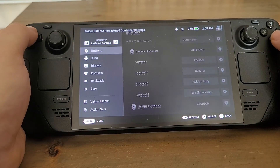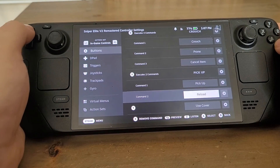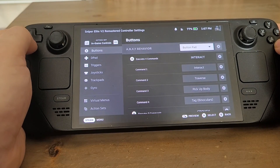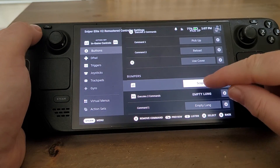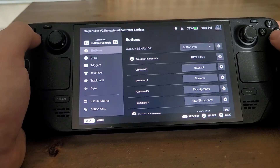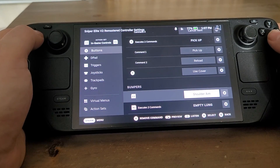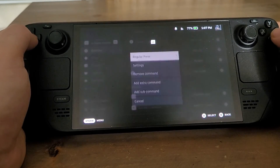And then we need to go back to the buttons. We need to find the top row. So L1 at the moment is scope, but I want to change that to shoulder aim. So that's nice and easy to do it like that, as you can see. Now it's going to do exactly what I want it to.